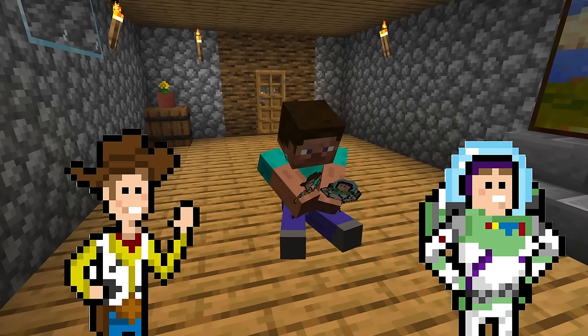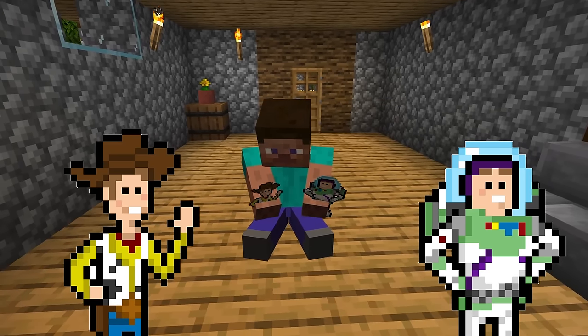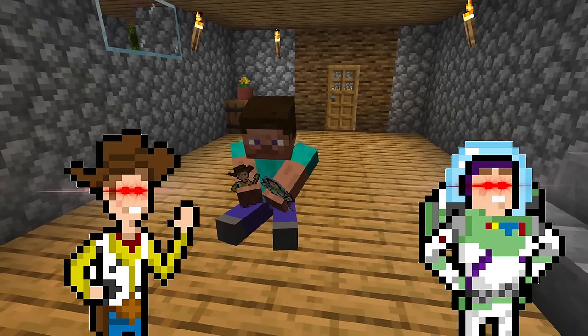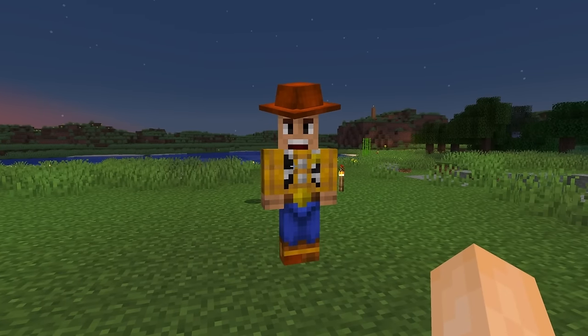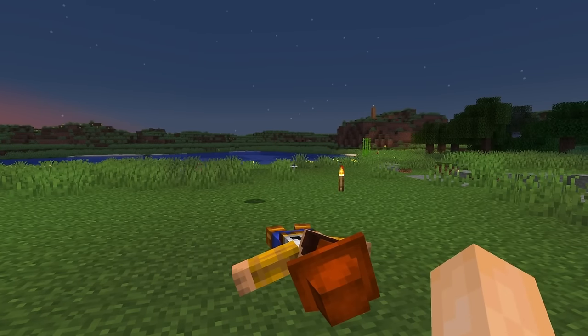I first added Woody and Buzz as toys that you can play with during the day, but at night they come alive. Just like in the movie, they'll try to un-alive you, but they can't move if you're looking right at them.